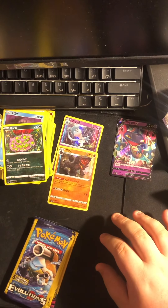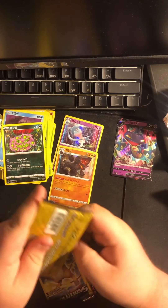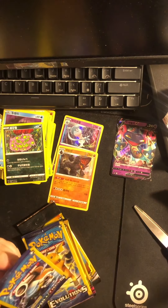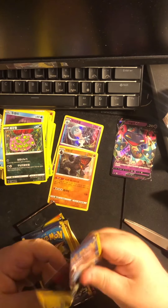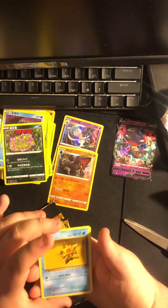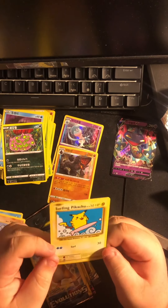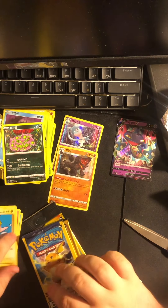Now let's get into our Dollar Tree packs. First I'm going to start out with Evolutions — trusty scissors since these want to struggle. Code, Staryu, Onyx, Surfing Pikachu — this is a secret rare from the Evolutions set. That's nice. I'm going to have to sleeve that. That's looking pretty nice, that's going to get sleeved. Awesome.